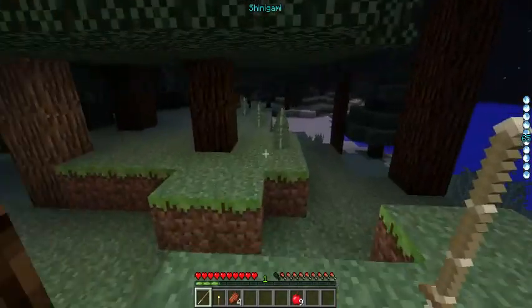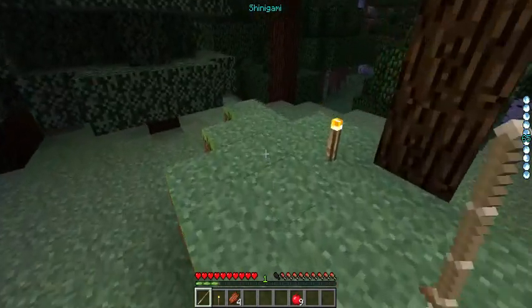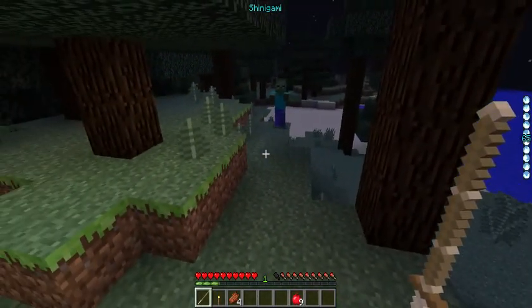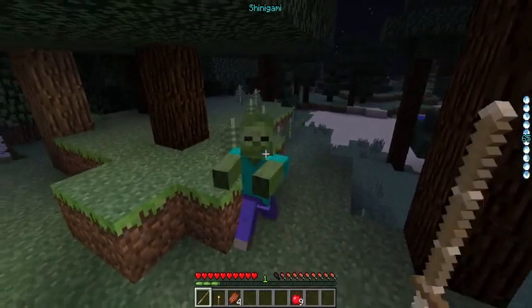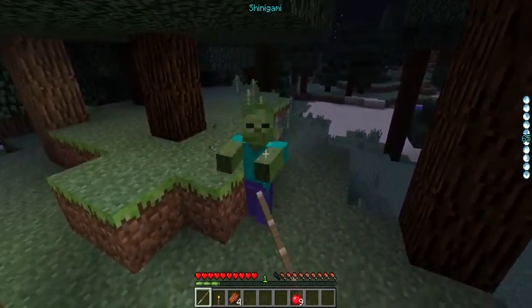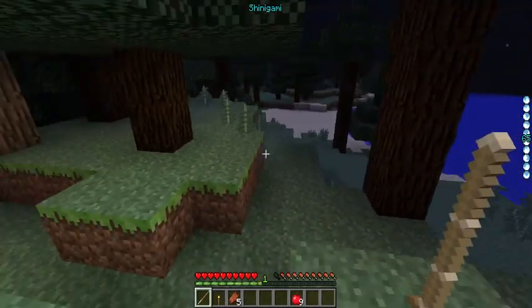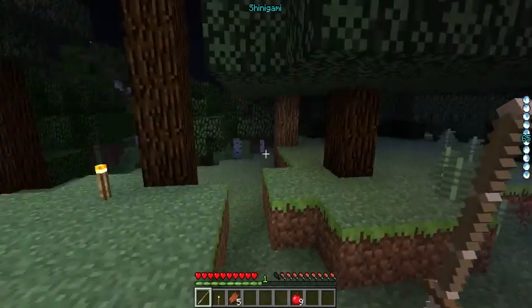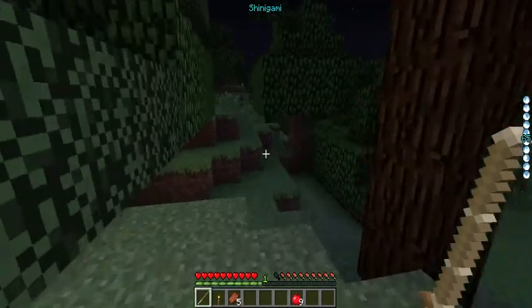Another tip: stay in your area, because let's be honest, you're probably going to die. I'm going to be totally honest with you — you will probably die against hollows at least once or twice. More than that, honestly. You're just going to die, because you don't get a Zanpakuto until later. Essentially, you want to stay in your general area.